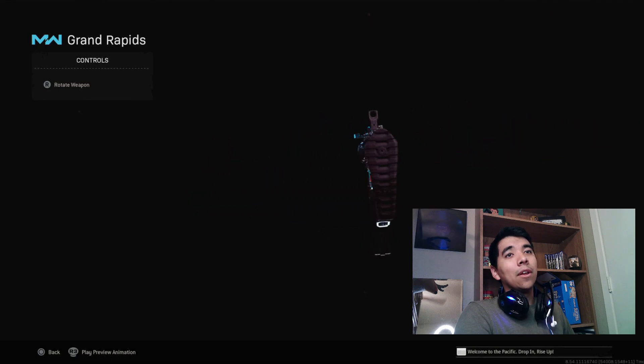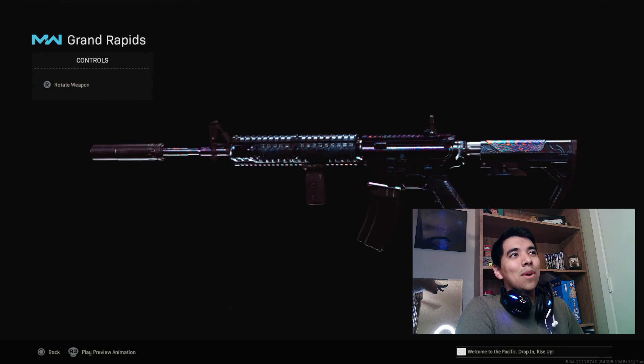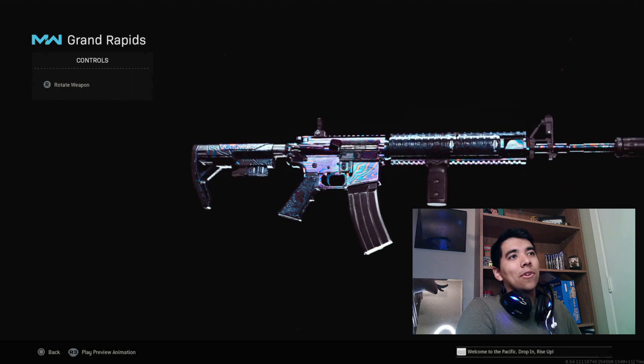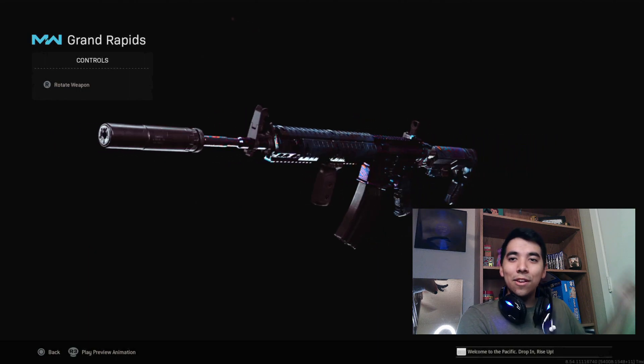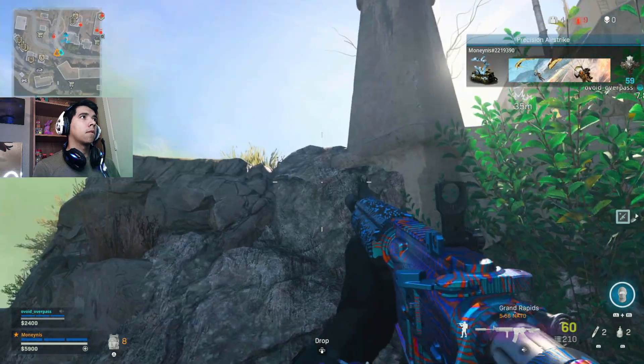So why in the world are we playing with this funky looking M4A1? Well, it's because I want to try something a little bit different. I kind of get a little tired using the meta weapons all the time, so I like to mix up a few things by adding a random stock or using a random foregrip — that's what we're going to be using in today's video. If you guys wonder about the secondary, it is going to be the MP5 from Modern Warfare — click the card in the top corner if you want to check it out for yourself.